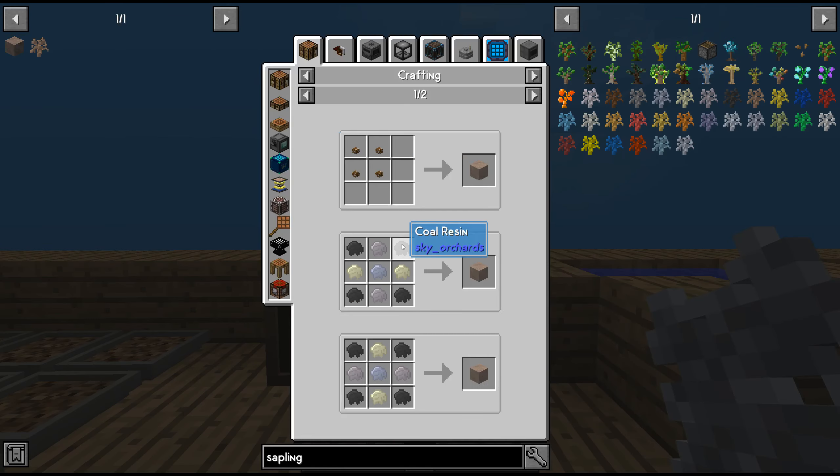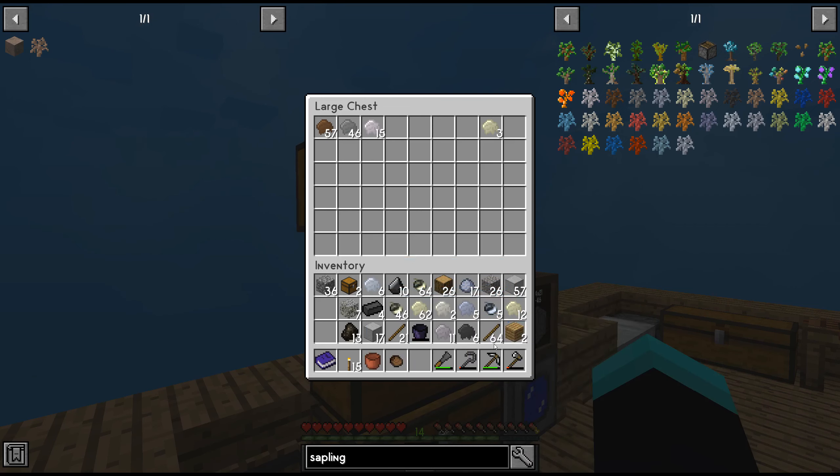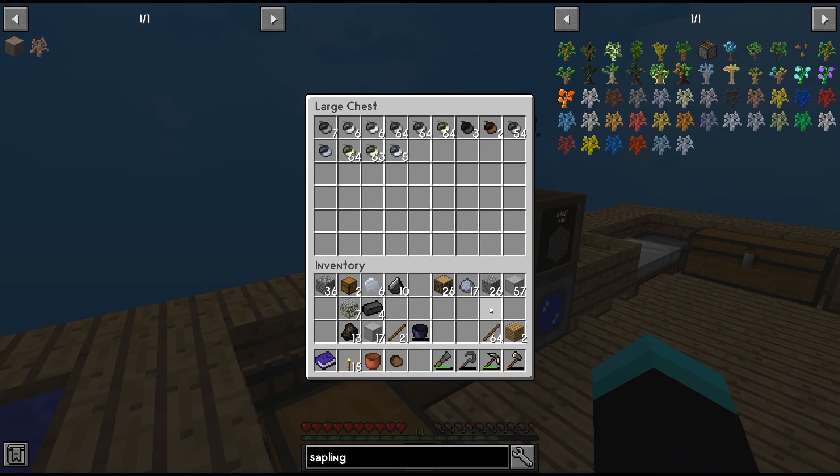Let's see what we need. We'll grab some coal. Can we make it already? Yes we can — we'll throw this in the furnace so that'll melt. Let's take out our thin sapling here.